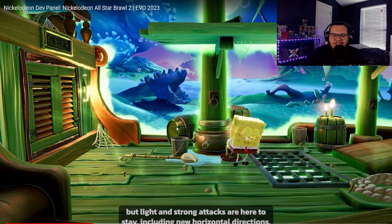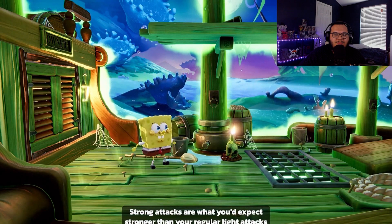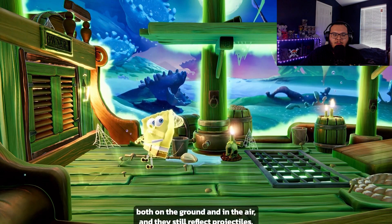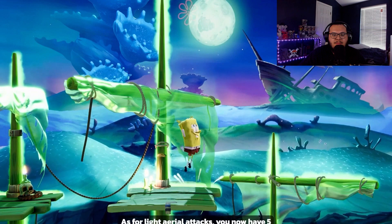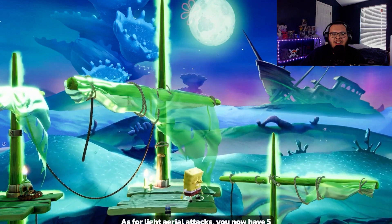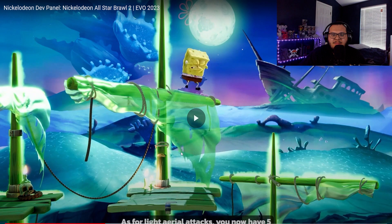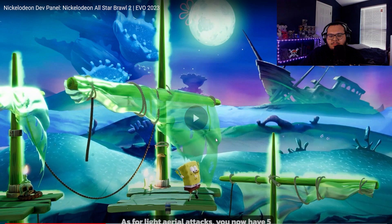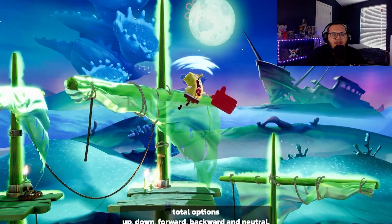Charge up — bam, oh swing! That's a reference to a Spongebob episode, I forgot which one. Aerial attacks — you now have five total options: up, down, forward... I love the callbacks.